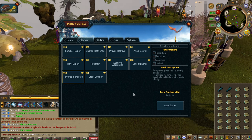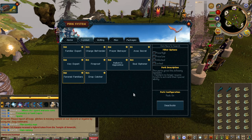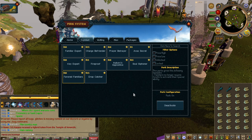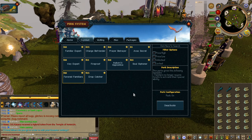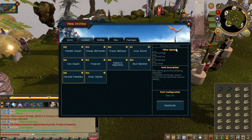Favored Familiars — familiars no longer require scrolls to activate their special ability. This is huge. It saves you from having to take all your pouches to the obelisk and converting them into scrolls. Get this if you have a spare ten bucks. If not it's not that big of a deal — it's just a quality of life improvement.